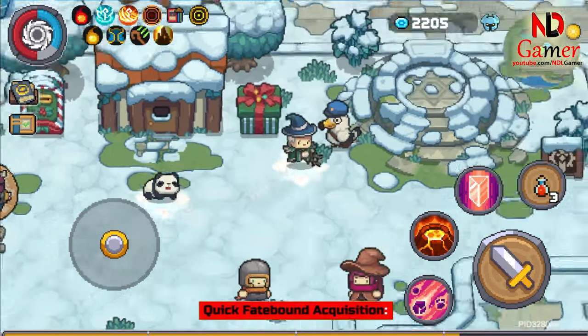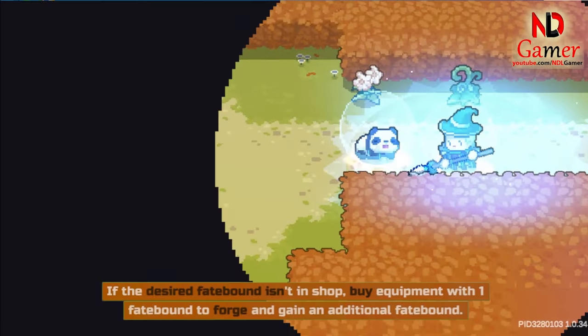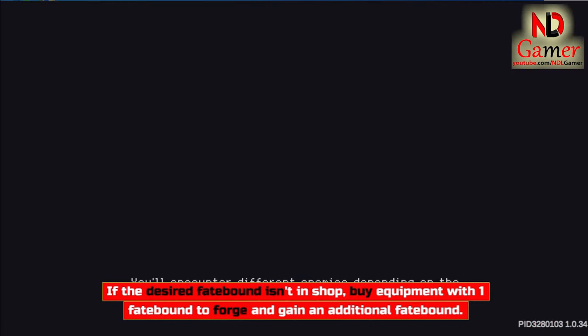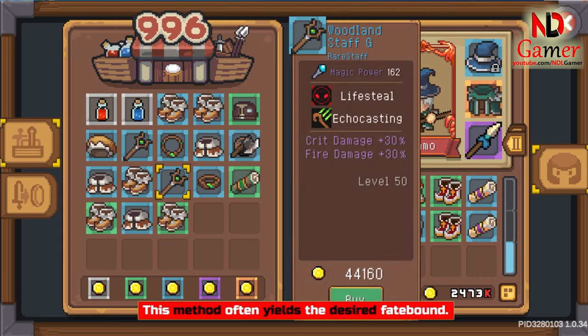Quick Fatebound Acquisition. Purchase Fatebound from shops and maps where they are available. If the desired Fatebound isn't in the shop, buy equipment with one Fatebound to forge and gain an additional Fatebound. This method often yields the desired Fatebound.